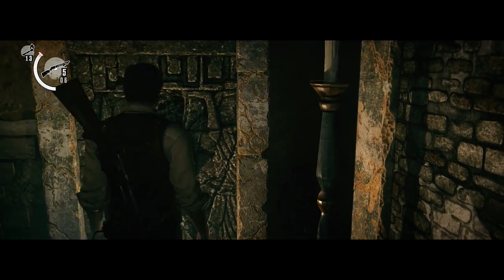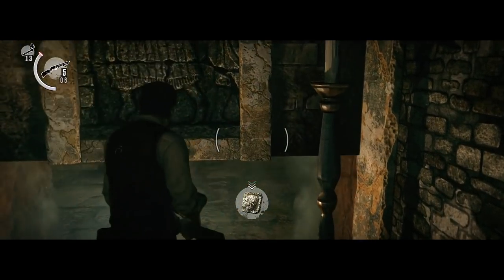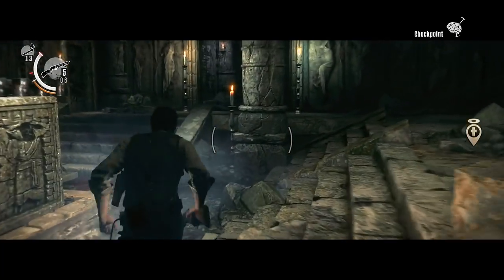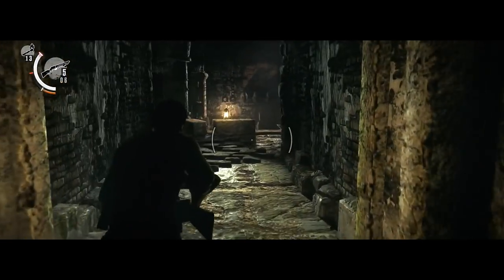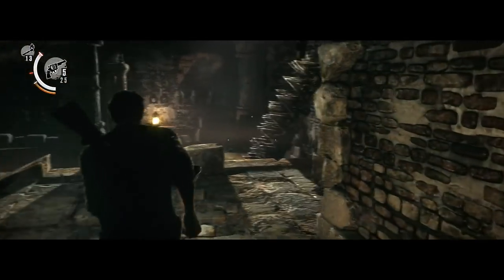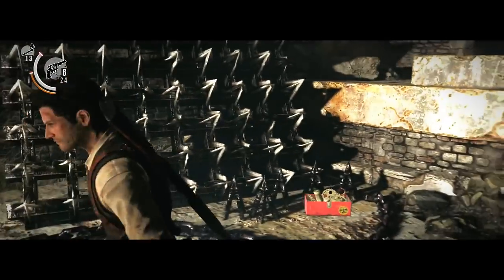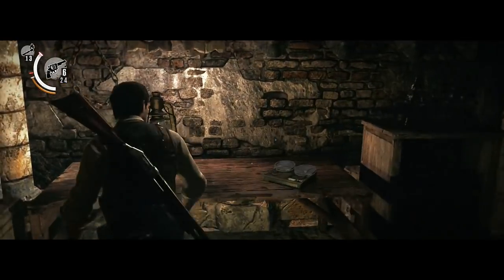So we're going to head towards the right side now. You can ignore the safe room for now unless you feel more confident saving before entering the right side. But in my opinion, the right side is actually easier than the left side, so we shouldn't have a lot of problems. So first we're going to get another collectible, which is an audio tape. Let's start it.